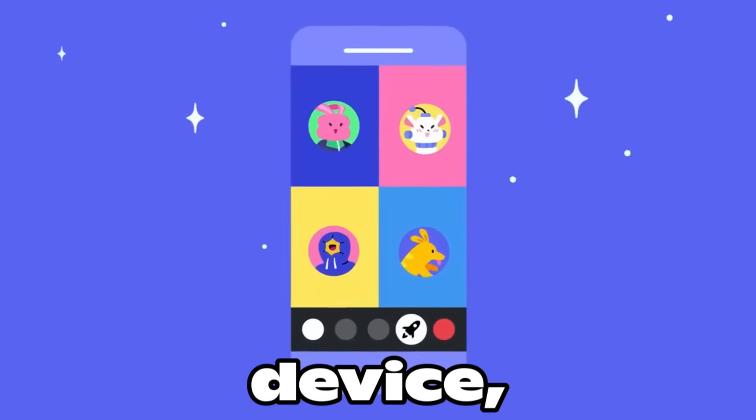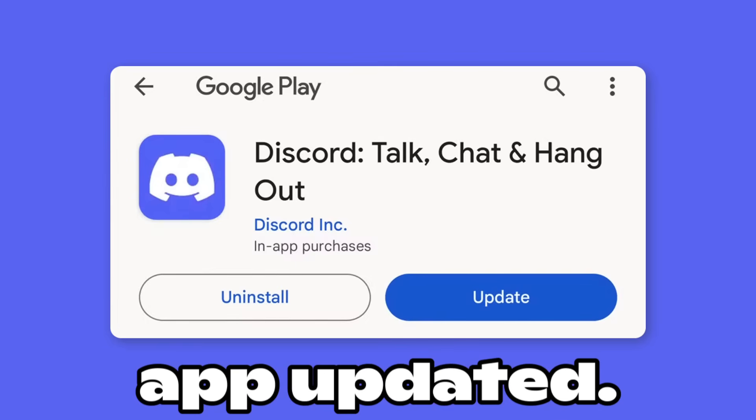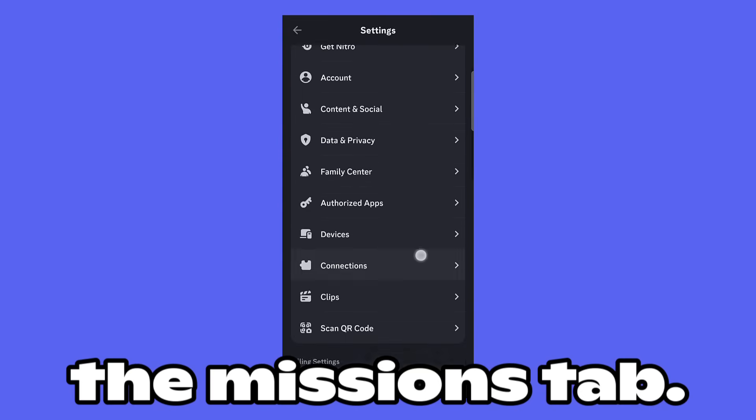Second, if you're using your mobile device, make sure you have the Discord app updated. Before opening the app, clear the cache, and then go to the Missions tab.